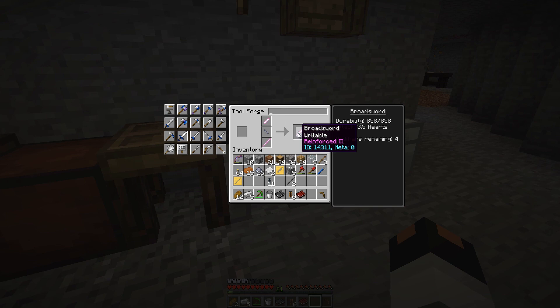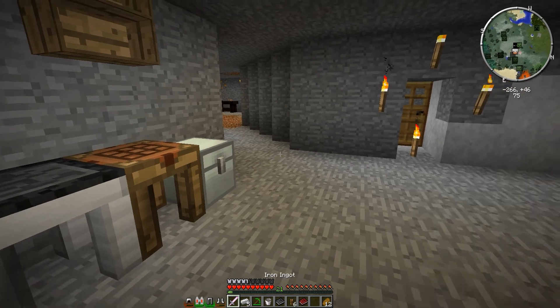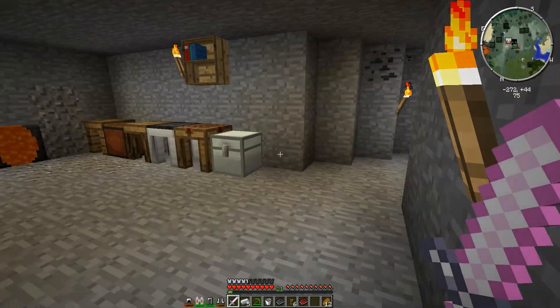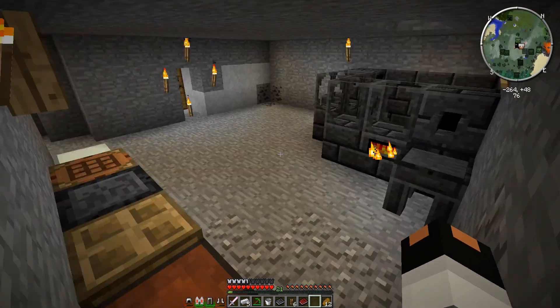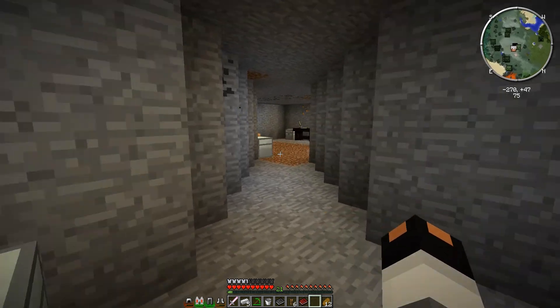Now I believe we have everything we need. Let's put the sword recipe in — sword blade there, tool rod there, wide guard there. There we go — we have a broadsword. It's Reinforced 2, doing 3.5 hearts of damage, but we'll change that by adding sharpness. We have 4 modifiers remaining, so we should be able to make this into something really cool. Thanks for joining me — like, subscribe, and I'll see you guys next time.